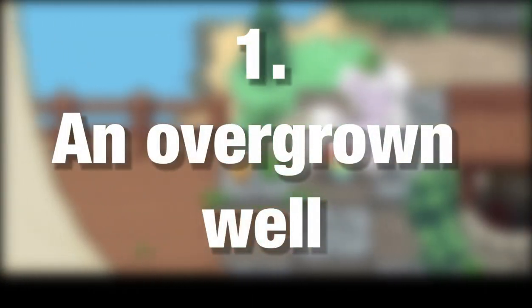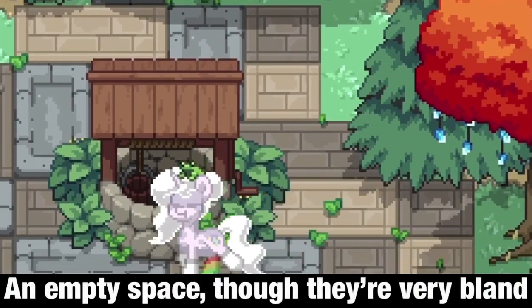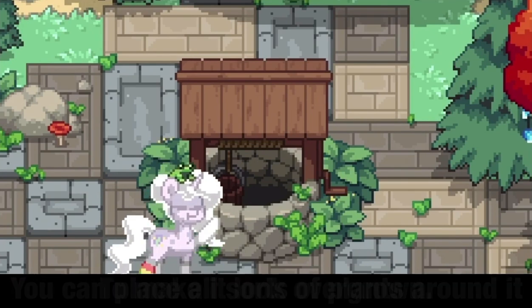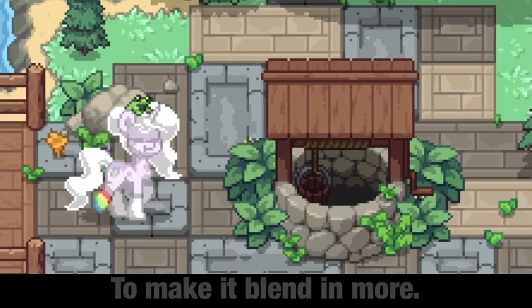Number 1: An overgrown well. Wells are such a great way to fill up an empty space, though they're very bland on their own. You can place all sorts of plants around it to make it look overgrown. You can even place some stuff on the well to make it blend in more.